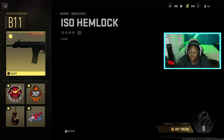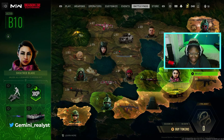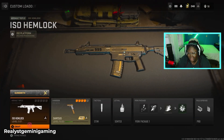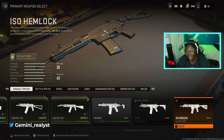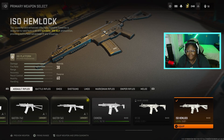Season two is here and we're gonna be using the new assault rifle, which is the ISO Hemlock. You can get it by unlocking it through the battle pass — you can simply go through this path right here for the fastest way to unlock it. This powerful and enhanced rifle from Expedite Firearms is designed to take both 5.56 and subsonic 0.300 BLK ammunition, providing a battlefield advantage in any situation.